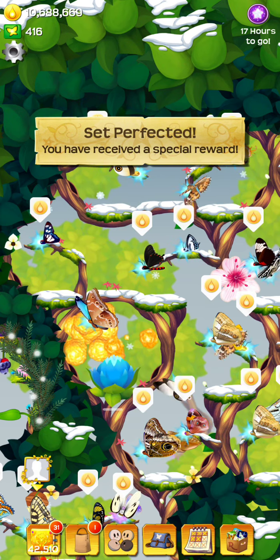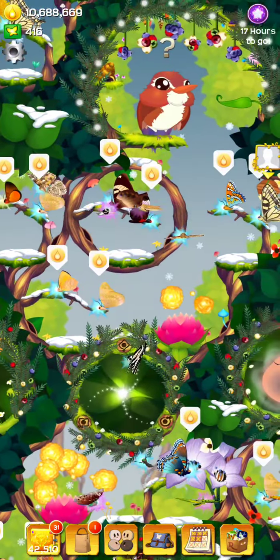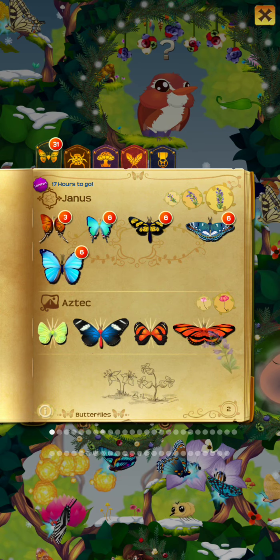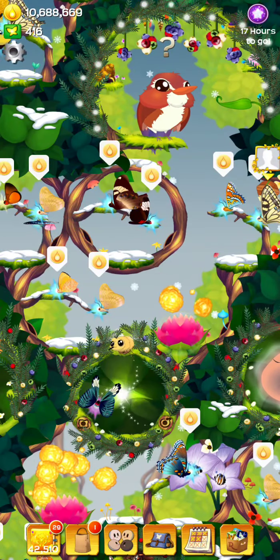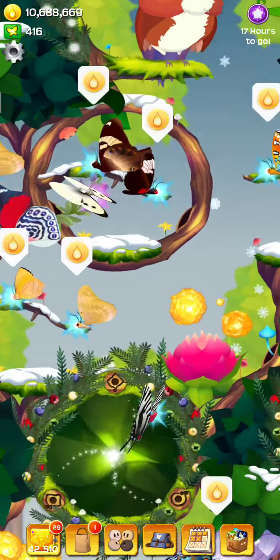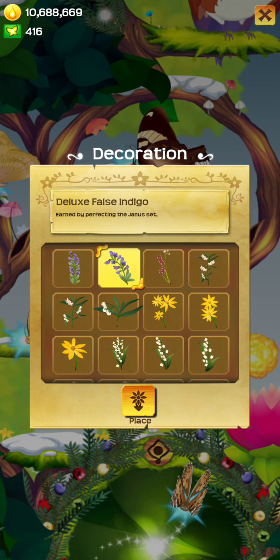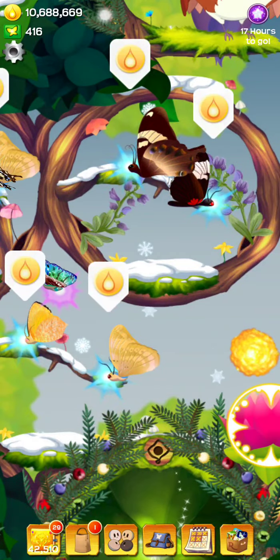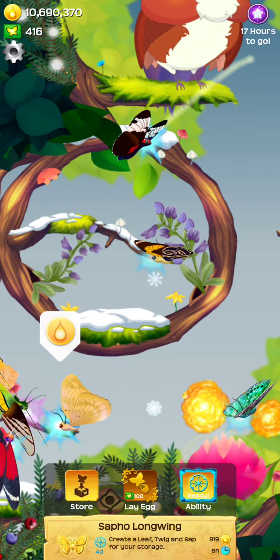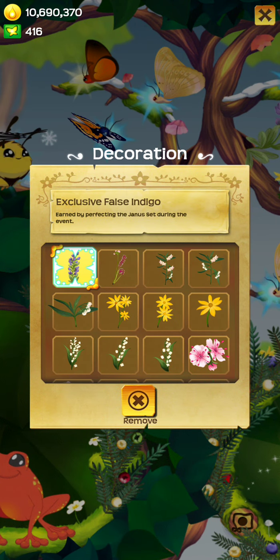I was a little worried there that it wasn't gonna do anything, and it still didn't do anything. So we should have all three decor items that look like... oh, they're indigos. I thought there was... lavender. So here's the one for completing — the little dinky lavender. Indigo, I mean. Here's the one for perfecting. Oh, it's false indigo. Here's the butterflies in the way. Is it false indigo lavender then?